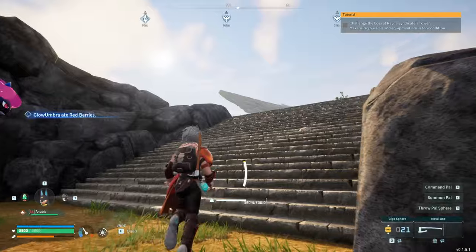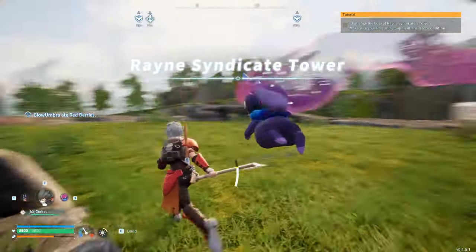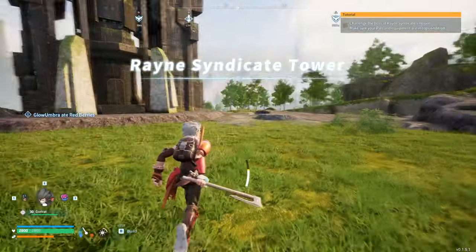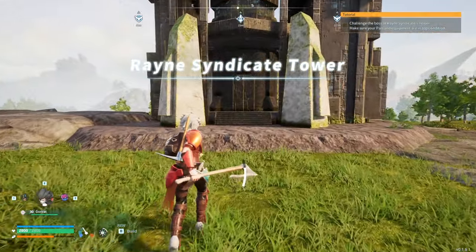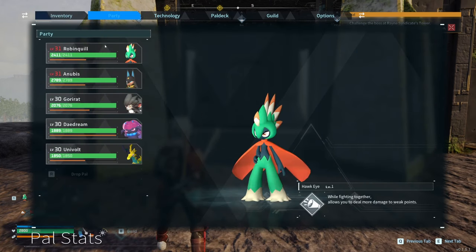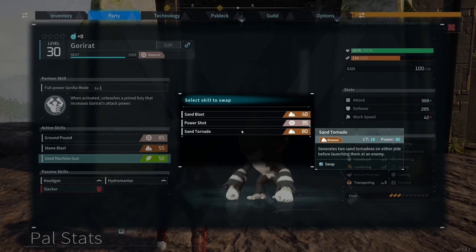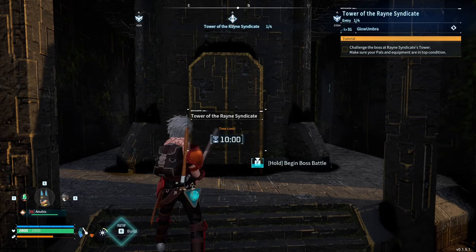Okay, we're going to do the first tower. I'm level 31, we have Anubis, Univolt, Daedream, Gorilla — I think that's how you say it. We should hopefully destroy this thing. I've given my party earth moves so hopefully they use them, but we'll see how this goes. Can't die — this is hardcore, remember. Let's go!